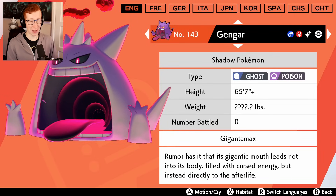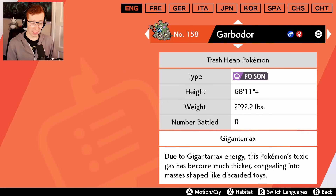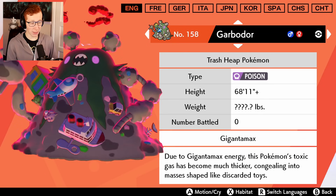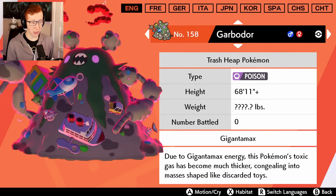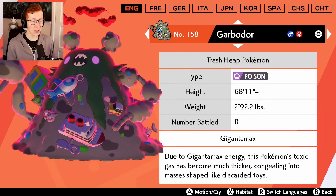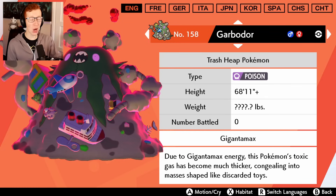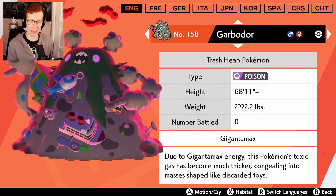They changed the car color, they changed the plane color, they changed the building color. What I want to know is why there's such a big Substitute doll in that - why is there a Substitute doll the size of a car in this Gigantamax Garbodor? Who's buying Substitute dolls the size of cars? No one. No one's out there purchasing these.